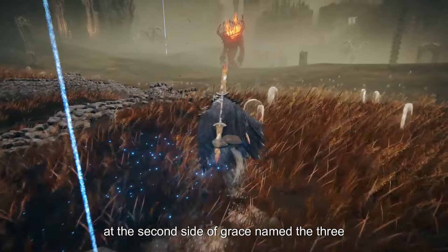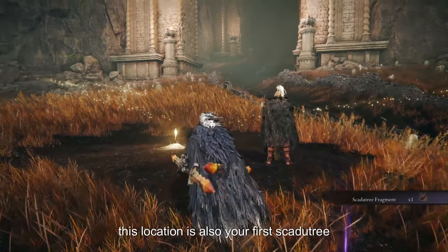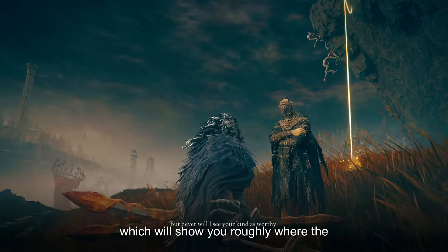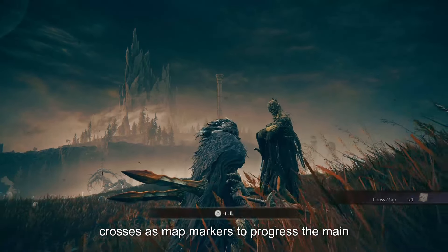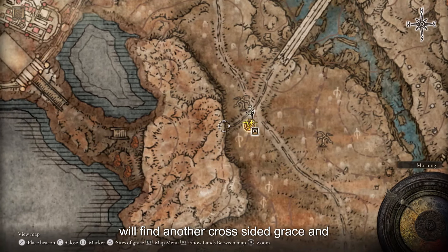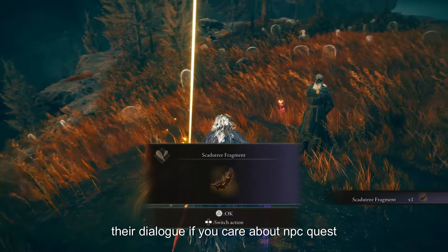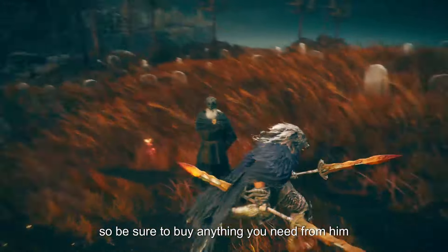At the second Site of Grace named the Three-Pathed Cross, be sure to talk to the NPC before continuing forward. This location is also your first Scadutree Fragment, and you can use that at the Site of Grace to upgrade your blessings. The NPC here will also give you a cross map, which shows roughly where the golden crosses are — you can use these as map markers to progress the main storyline. Heading west along the route, we find another cross, Site of Grace, and Scadutree Fragment, as well as two more NPCs. Be sure to exhaust their dialogue if you care about NPC questlines, and one of them also acts as a merchant.